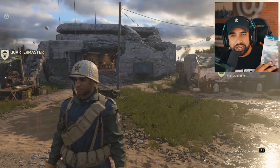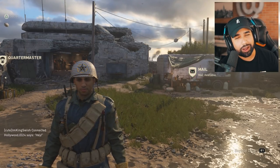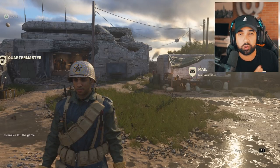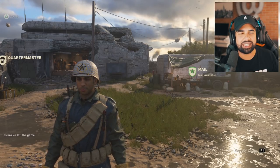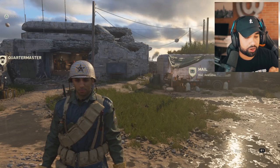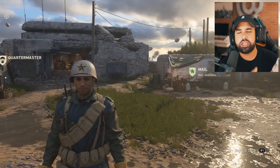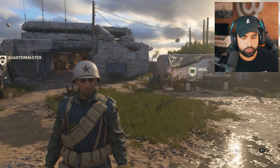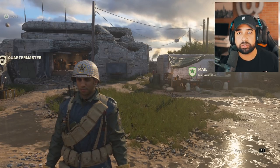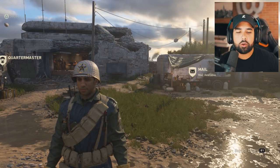Huge shout out to Activision - they sent me the pro edition Call of Duty World War 2 copy. It comes with the game, the season pass, the steelbook, the new zombies weapon camo, the Carrington map, Hollow Duty Endowment code pack, and some music soundtracks. Huge shout out to Activision for always coming through and providing early copies of the game, and every time there's new DLC they fly me out so I can bring you guys early gameplay.